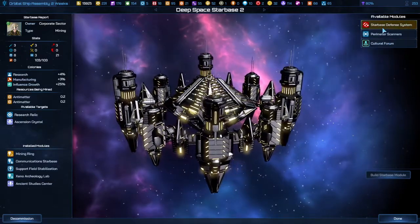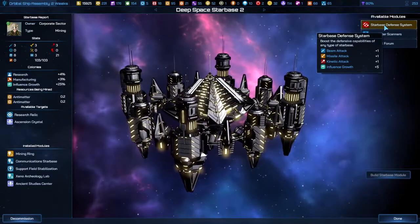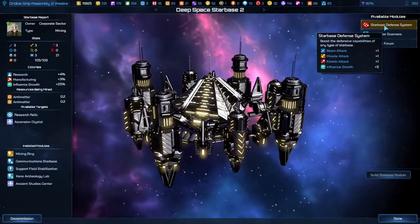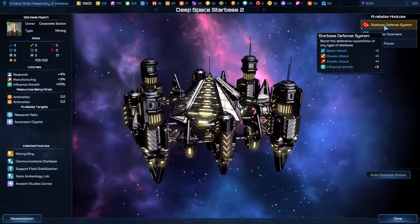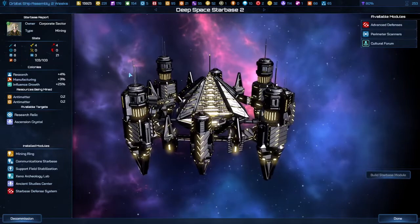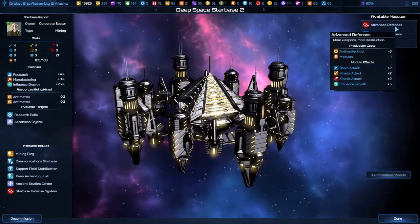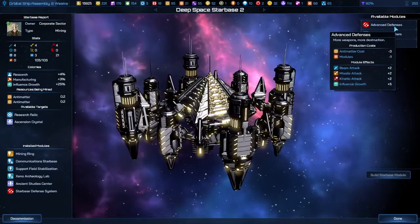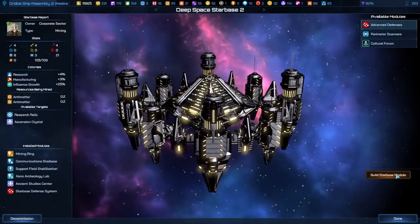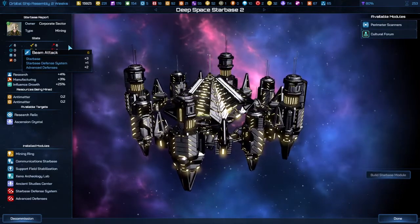There are other things you can do with your base — you can add defense. The military starbase gives you more options for defense, but you can beef up your defense a little bit right now by clicking the Starbase Defense System, and now all of these things are popped up to 4. There's also an advanced starbase defense system which costs 3 antimatter — make sure you've got plenty of that — and now they're up to 6 in all of their attacks.